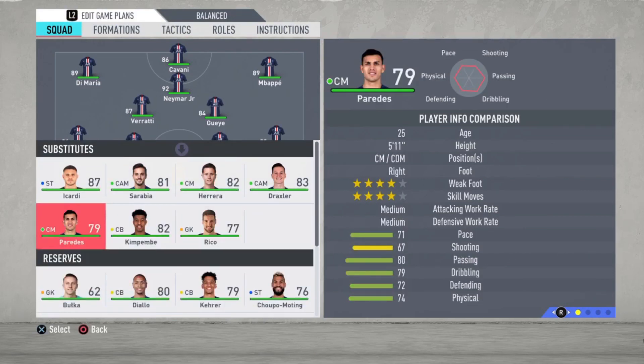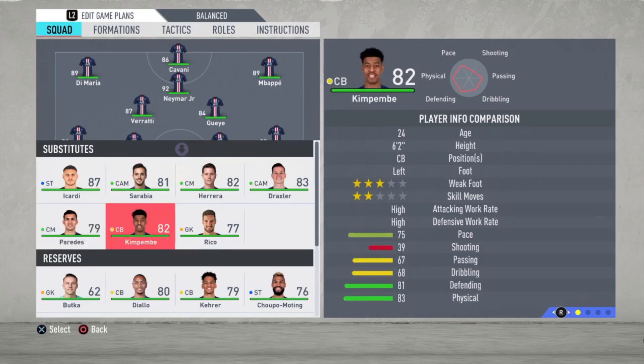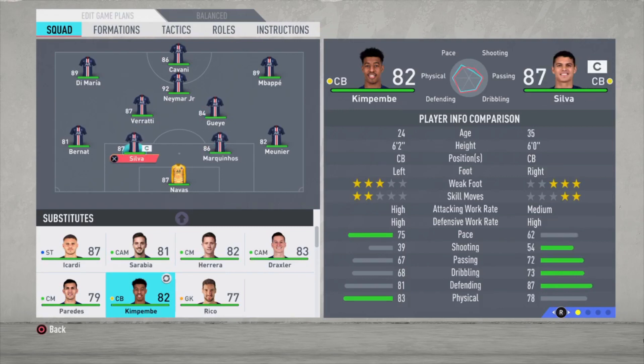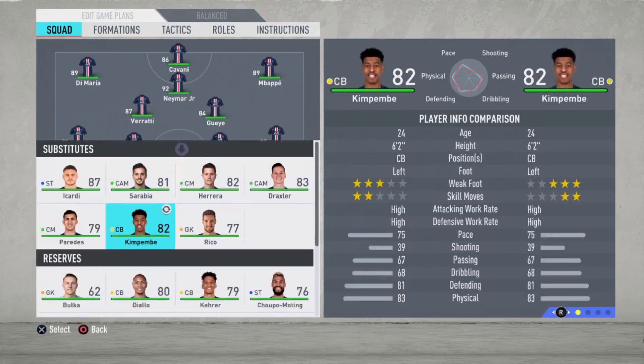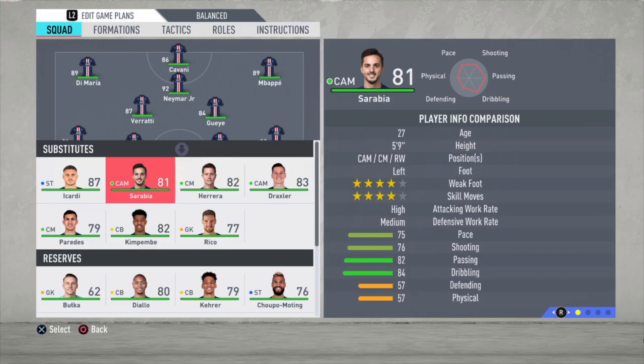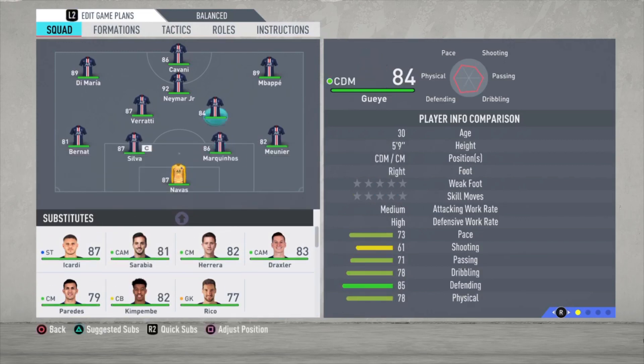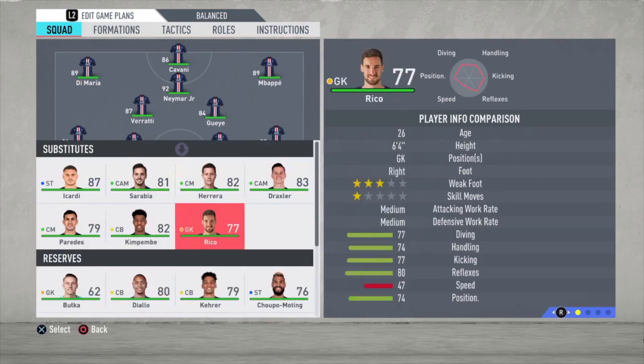We have Paredes — I never used him because I already have Sarabia, Herrera and Draxler. Kimbembe is a really good centre-back with a lot of pace — 75 pace is pretty good for a centre-back. I tried him as a left defender but he didn't feel right in this formation. Bernat has more pace, which is really important in this FIFA, especially for full-backs, because you're always playing against really fast wingers, so you need all the pace you can get in your defense.